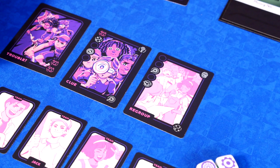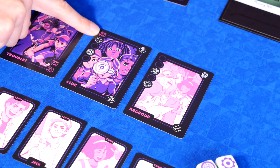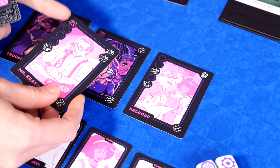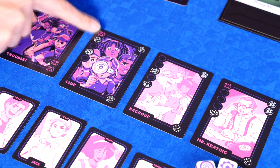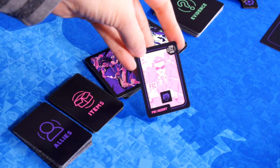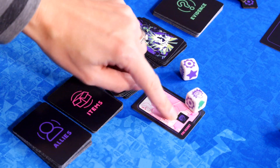The push your luck part of this game comes in with a row of cards that you have drawn from the Hunted deck. Some of those cards have noise, and getting at least two noise cards and a trouble card will make you draw from the trouble deck. You could hide to clear those cards, but it will cost you time.